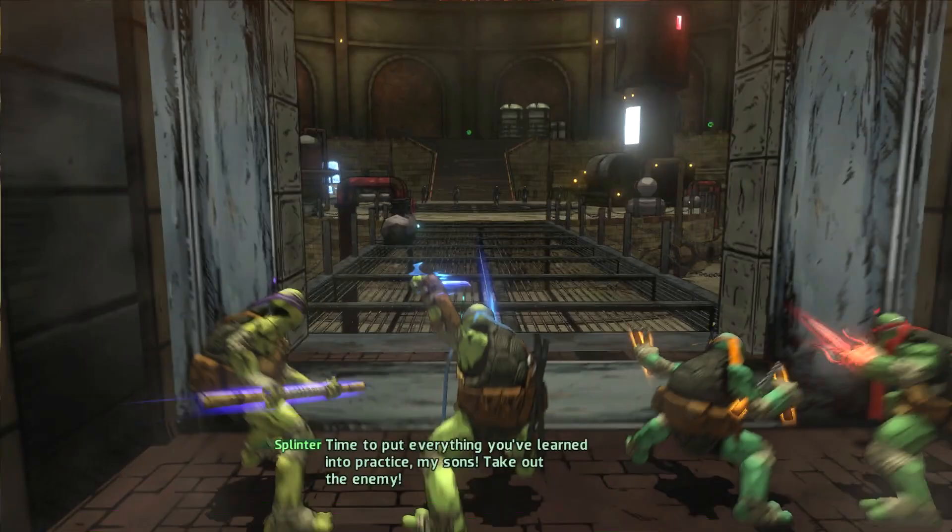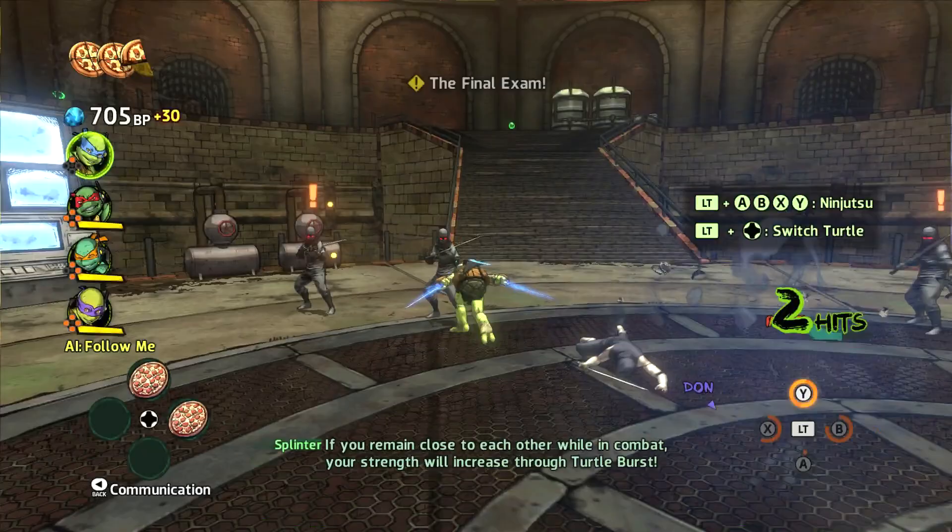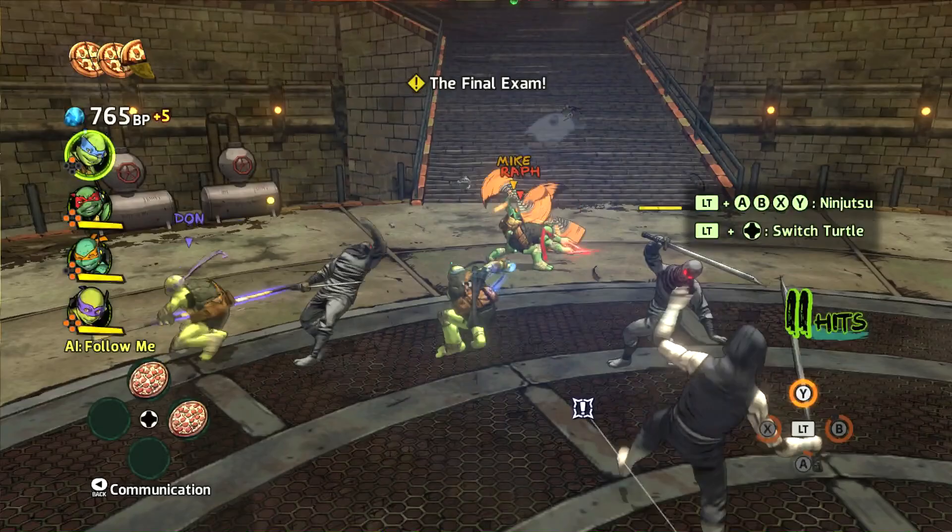That will be coming in handy because I guarantee they're going to make me swap guys multiple times. Time to put everything you've learned into practice, my sons — take out the enemy! This concludes your practical exam. Now go and save the city! If you remain close to each other, your strength will increase through the Turtle Burst — come on baby!